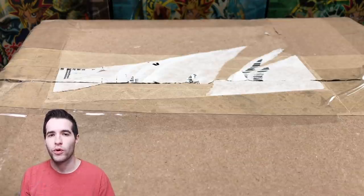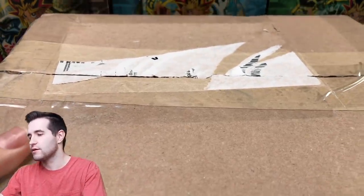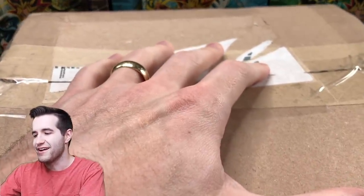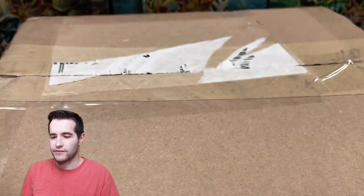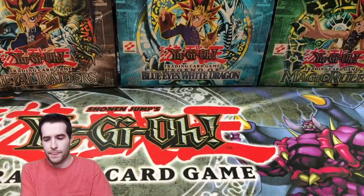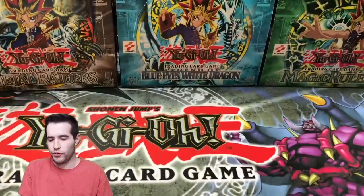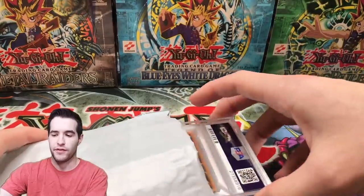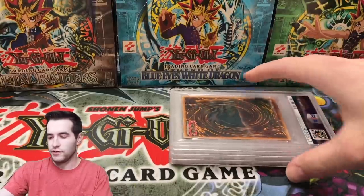Alright guys, here it is — the package is here, our trade for Gaia the Dragon Champion. We're going to open this thing up and see what I got in return for that epic card. It's going to be a little tough because it's almost exactly as big as the space I have here. Inside we have four PSA cards, so I'm just going to pull this over here so you guys don't get spoiled. Let's see what's inside.